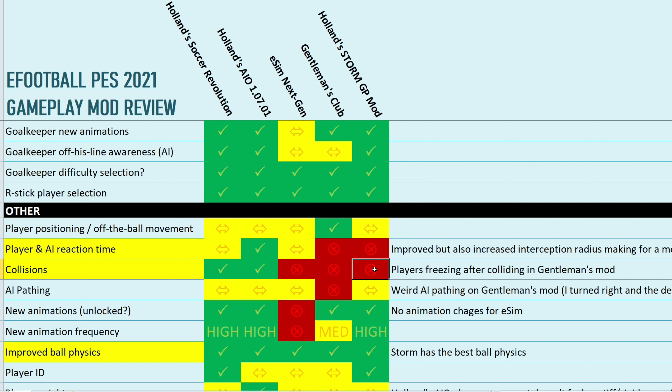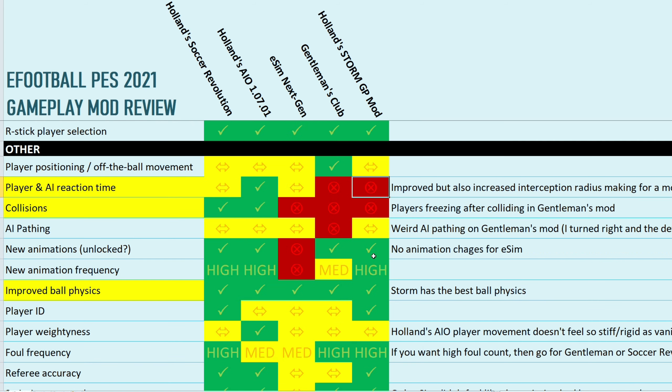Whilst the collisions are great in isolation, when there's a cluster of midfield players stumbling over each other it can be a little frustrating. Sometimes with loose balls and reaction time, players would collide and then just stand there for about a quarter of a second — it doesn't sound long, but when you see the ball loose and your player just doesn't react to it, it is a little bit frustrating.